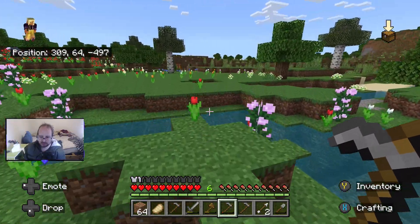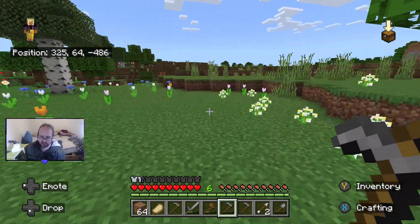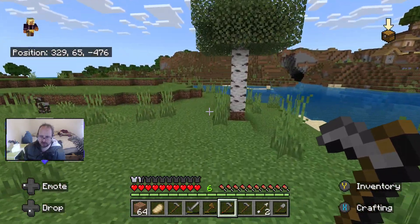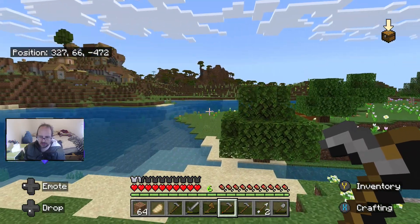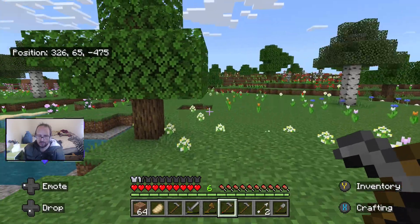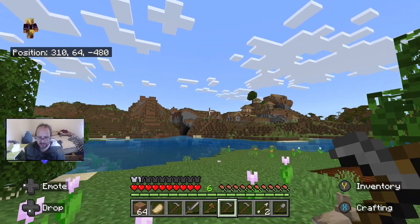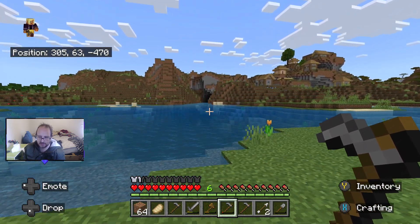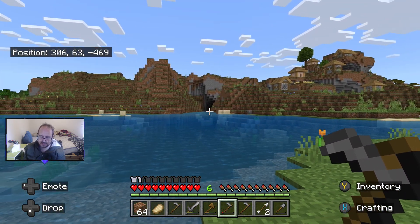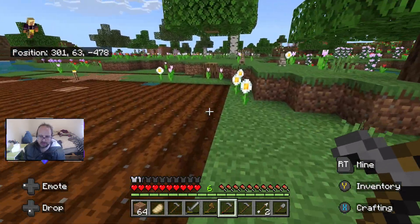Right, so. All right, guys, let's go back. Where is it? Hey, what's over there? That's a cave. I don't know where my farm is. There's a cave over there — I didn't even notice. Oh wait, I've seen this cave before — never mind. It's not something special, guys. It's a cave I've already seen.